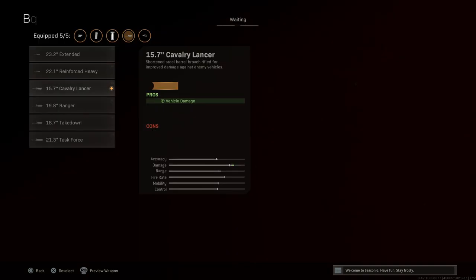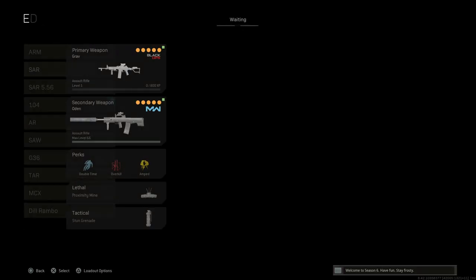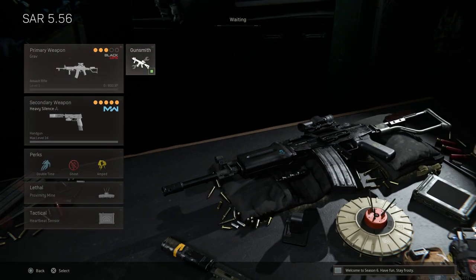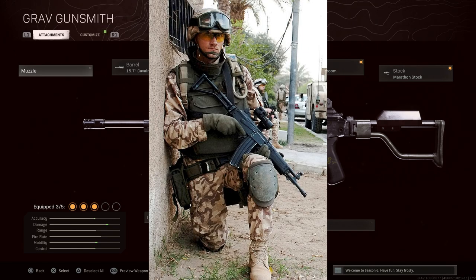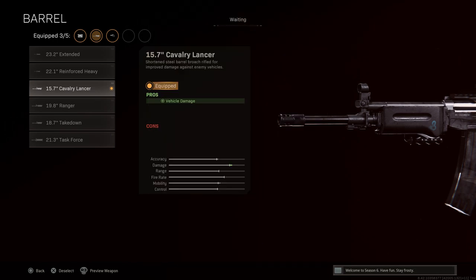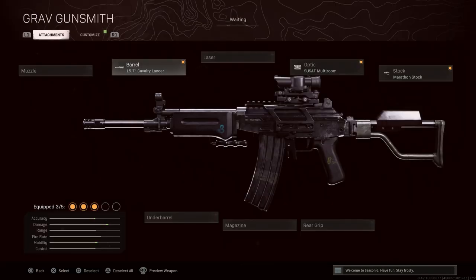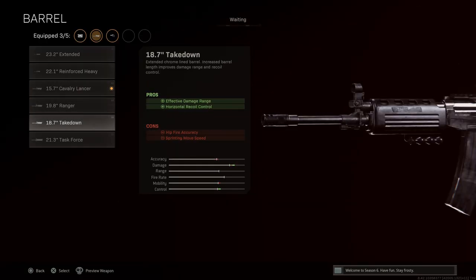For the 5.56 version of the SAR — a shorter barrel variant of the ARM — the real-life barrel is approximately 13 to 13.5 inches. Unfortunately, 15.7 inches is the shortest barrel available in-game, which actually lines up better with the 7.62 SAR. That's why a longer barrel was initially selected for the 7.62 variant to compensate for the difference, but ultimately that's personal preference.